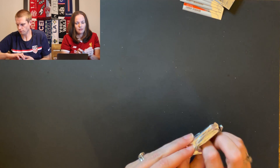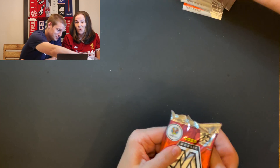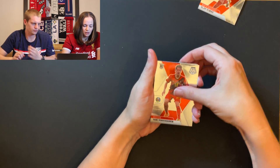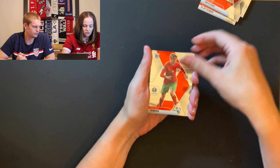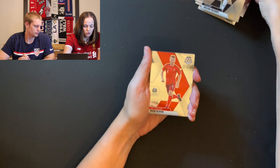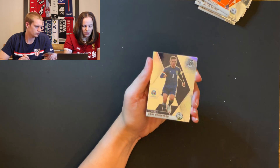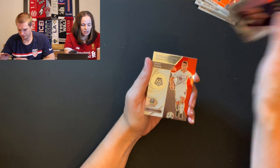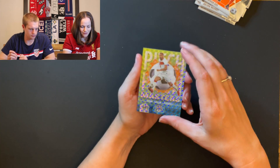Three packs left — maybe we get a Genesis, or a second auto. North Macedonia, Belgium, Russian goalie, Crawl of Czech Republic, Morris of France, Olsen of Sweden, Germany, Switzerland, Netherlands, De Jong of Netherlands — mosaic. Andy Robertson silver — he's just a star of this box. Men of Mastery, Shaka of Switzerland. Pitch Masters mosaic of this Turkish guy.